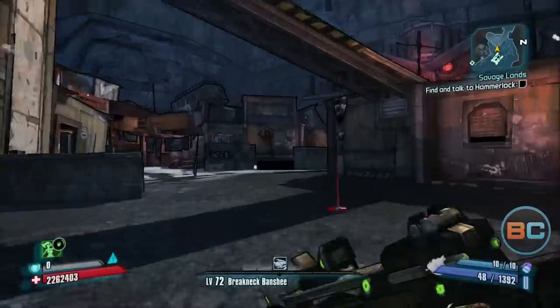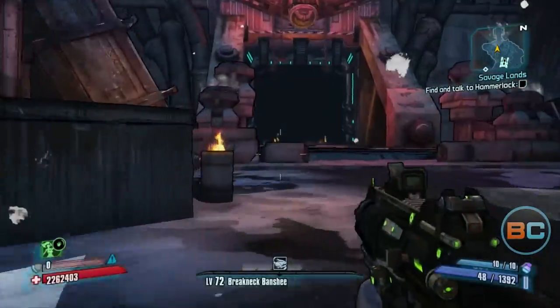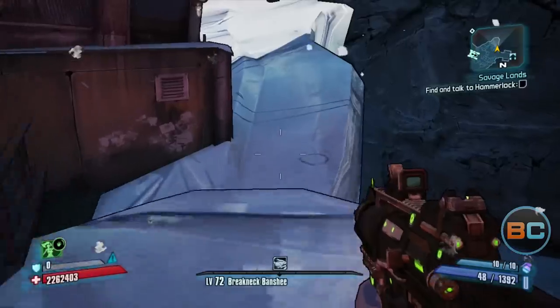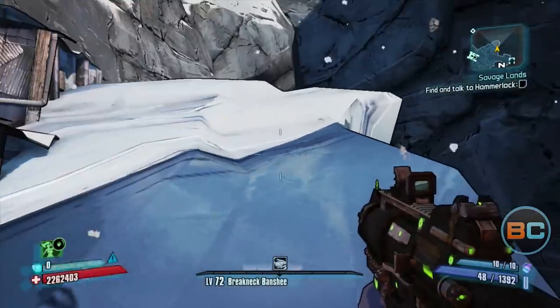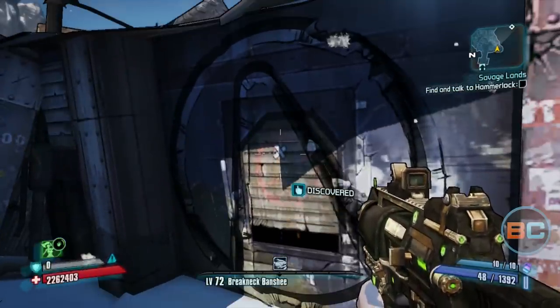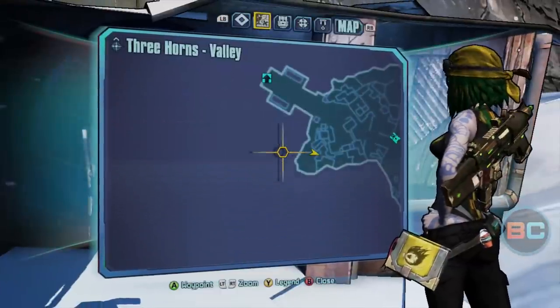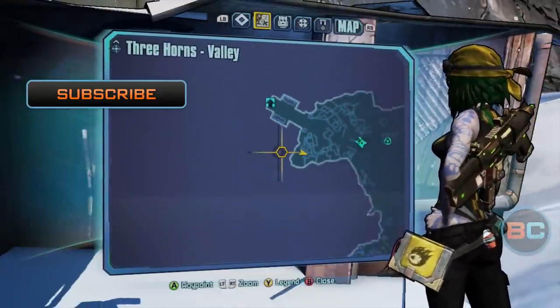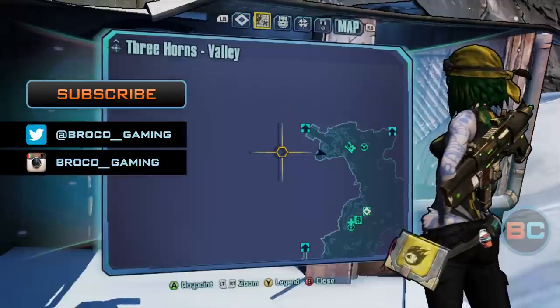This one is along this ice wall, and the ice is slippery and equals death, so be careful. This one's kind of tricky because it blends in really well, but it's right there — bam — one, two, three Cult of the Vaults. Thanks for watching everyone, please like, subscribe, follow us on Twitter and Instagram. Kitchen Wench out.